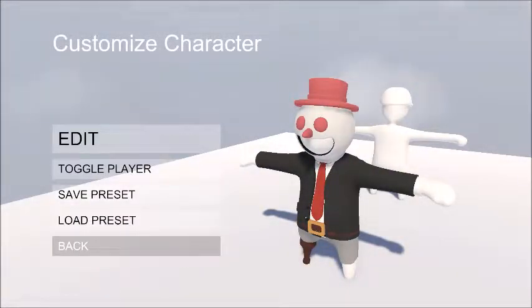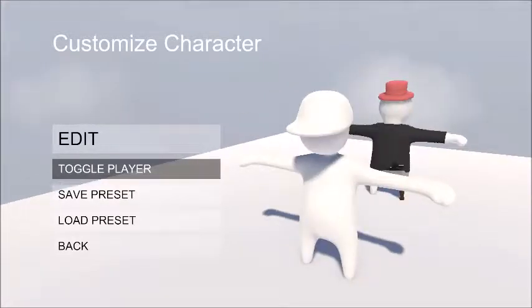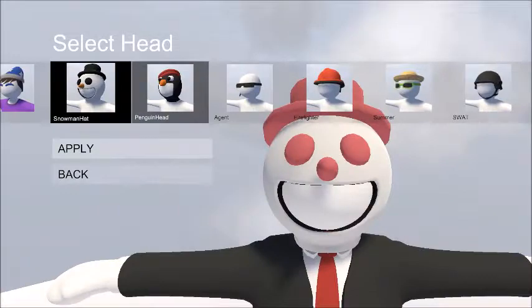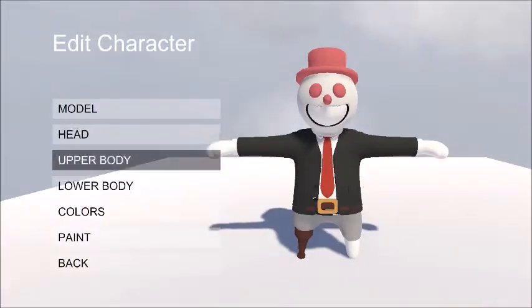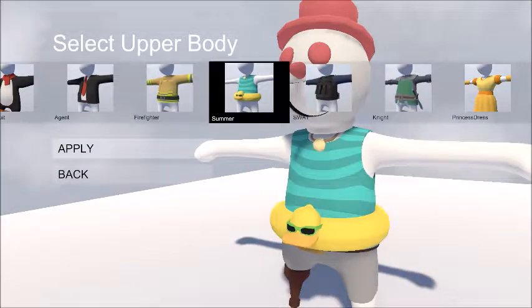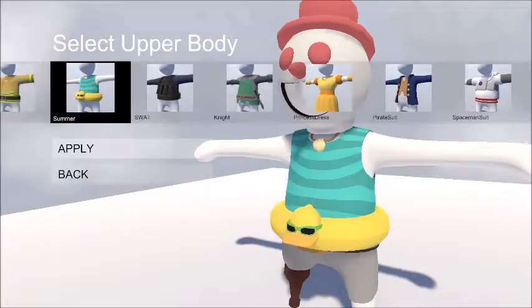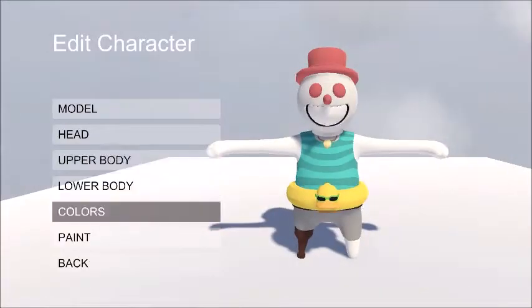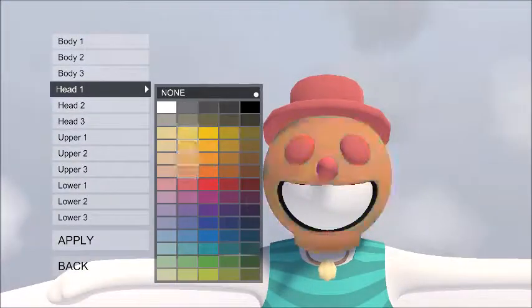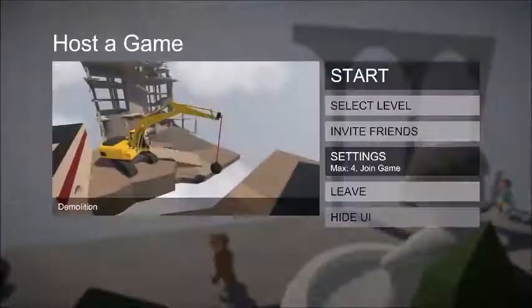When looking at the customizable options, players can customize their character however they would like, as they are able to make their characters extremely unique. You can customize absolutely everything from the head — such as a penguin head or a snowman head — to the clothing, such as a pirate suit, spaceman suit, or even a bathing suit, to the pants, from a set of pirate pants to a set of Santa pants. There are absolutely endless possibilities. You can also change the color or even include a picture of your own face if you have a webcam.